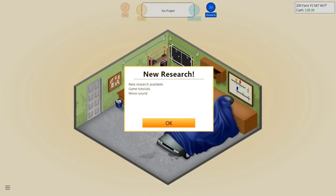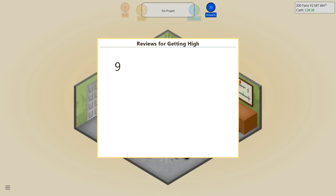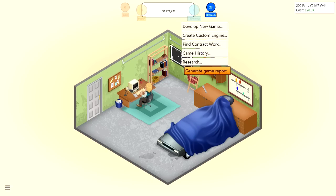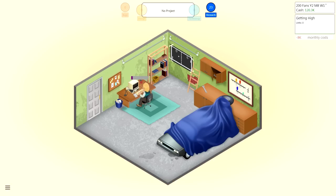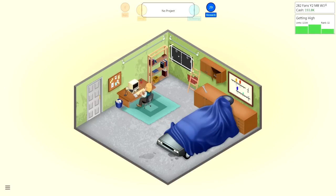New research available: game tutorials and mono sound. The first reviews for Getting High came in. Eight — I love Getting High, Star Games. Seven — Getting High is enjoyable, Informed Gamer. Eight — Getting High is very good, Game Hero. Eight — also very enjoyable, All Games. Aw yeah, doing good! Our post-release analysis of Getting High is complete: airplane and simulation is a great combination, and sound seems to be quite important for this type of game. Platform genre match — great. That's some good stuff right there.